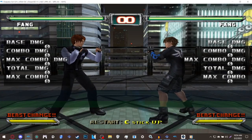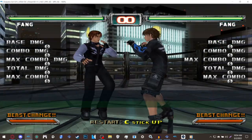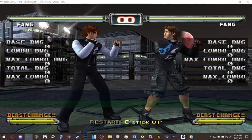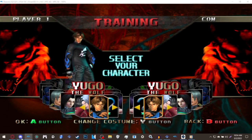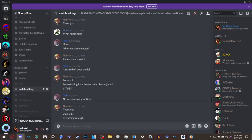Online, that lighter-toned Yugo issue won't happen — you'll actually see two Fangs. What will happen online is you'll see duplicates fighting each other, which is pretty funny. Speaking of online, if you want to play online you have to join the Bloody World Discord.